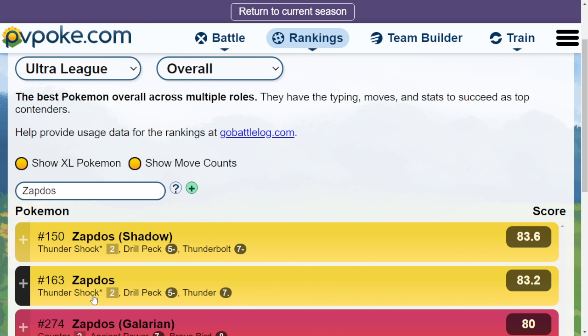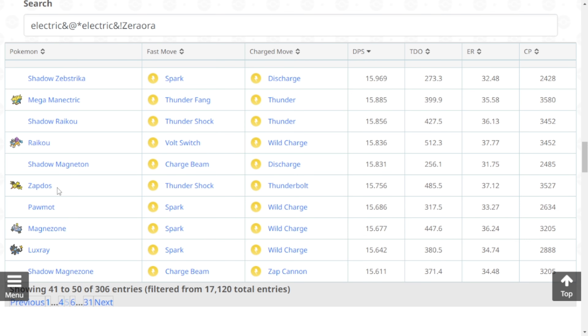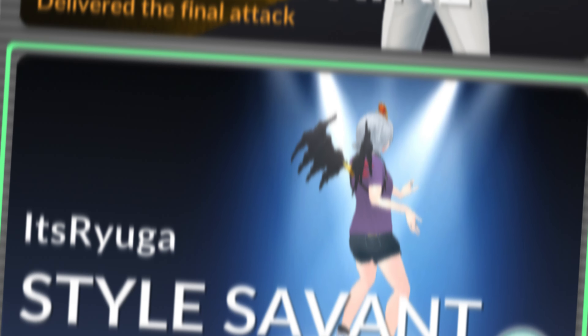In Ultra League it is rank 163 for non-shadow, and shadow is rank 150 with the moveset of Thunder Shock, Drill Peck, and Thunder. It is overall rank 46 as an Electric type attacker in the game right now with the moveset of Thunder Shock and Thunderbolt, so we do have better Electric type Pokémon available.